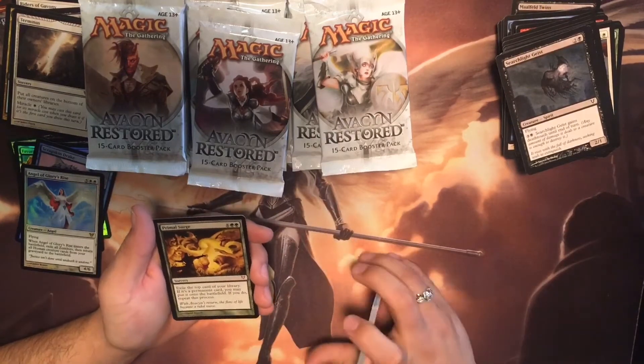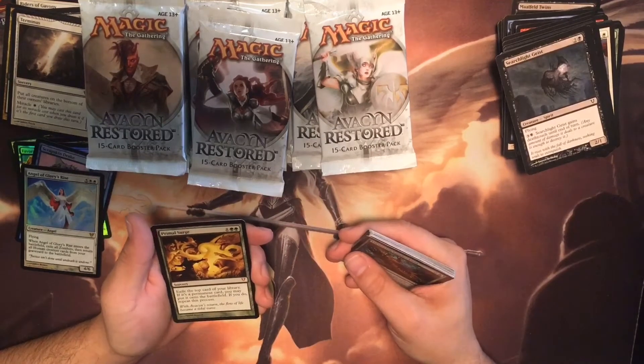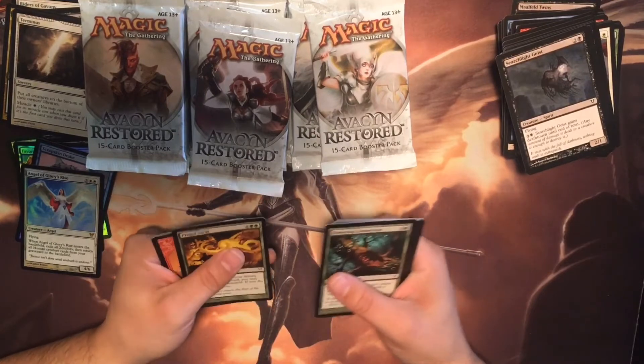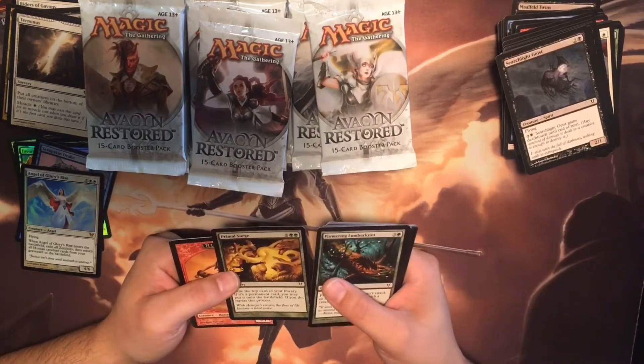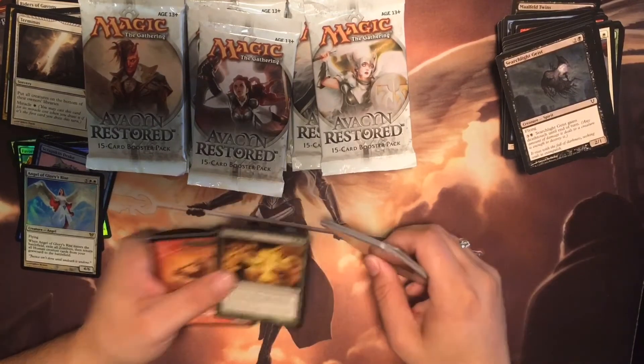Another mythic! Exile the top card of your library. If it's a permanent card, you may put it onto the battlefield. If you do, repeat this process. I dig it — it's a high mana cost, but still kind of neat. I like it.